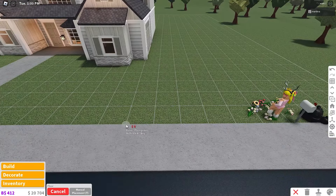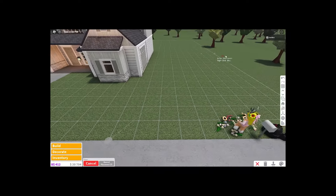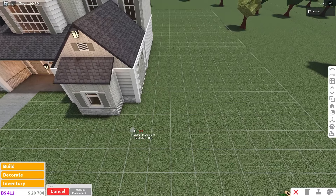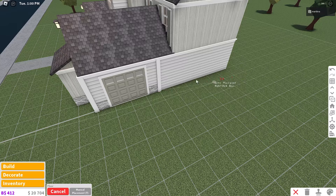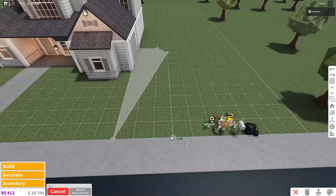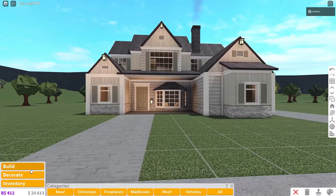Copy that floor and do a really easy driveway — make it as wide as you need, probably about three wide. Go back up ten grids, to the right by three, and then all the way down. You could even do a curvy shape if you want, but I'll just do the basic driveway. There we go — very nice looking!